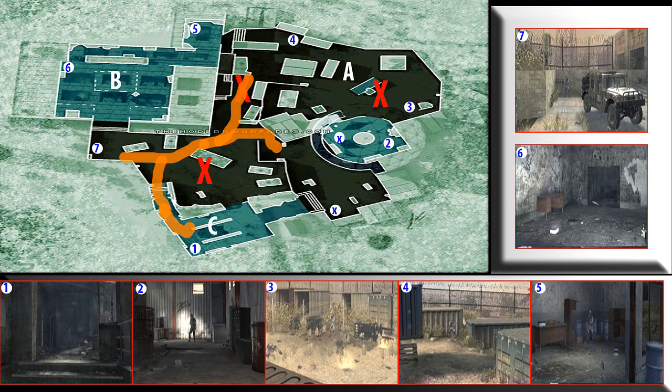What's up guys, it's Connor here bringing you the how-to MOAB on Dome, which was highly requested. What you're looking at is the overview of the map. You've got the blue numbers, which are the seven most important spawn points on the map, with pictures of them going around the outside. A, B and C are the flags shown in white, and the red X marks spots you've got to be careful when going through.